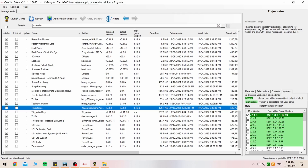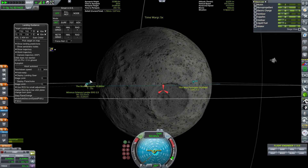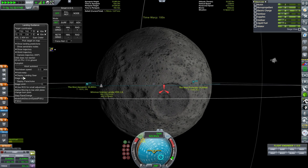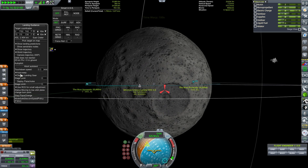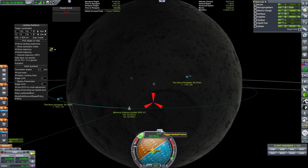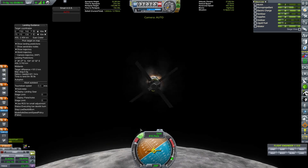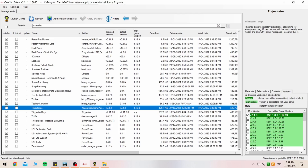The Trajectories mod — I've had a bit of a hit and miss on this one. Sometimes it works, sometimes it doesn't. I'm going to have to do a bit of finagling on this one, but it is what it says it does. It pretty much gives you an X-marks-the-spot on where your rocket's going to land on any of the planetary bodies as you come in to land. A bit of a hit and miss, so we'll see.